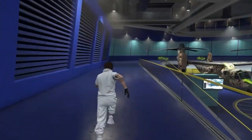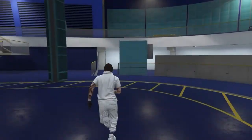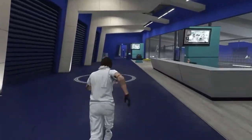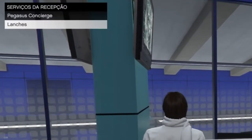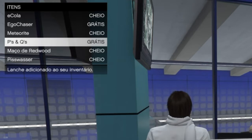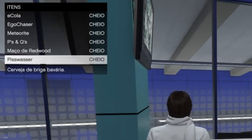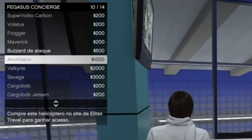Eu vou voltar lá na atendente aqui do complexo. Lembrando, rapaziada, para quem quiser fazer esse glitch aqui massivamente, tem que estar vindo aqui e comprando cervejas. Essa Pizz Waze aqui tem que estar comprando para poder estar fazendo o glitch de estar duplicando massivamente. Como eu vou estar duplicando somente uma vez, para demonstrar para vocês, para eu estar saindo, eu vou na Pegasus e vou solicitar o Bullsart de ataque aqui com a minha secretária.